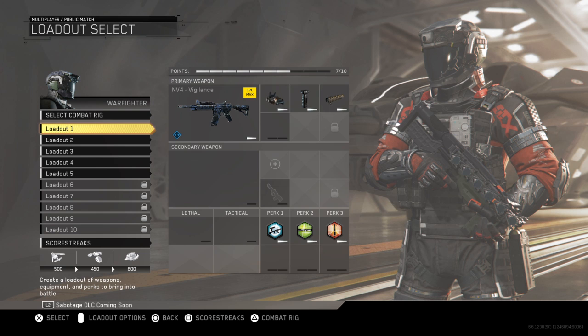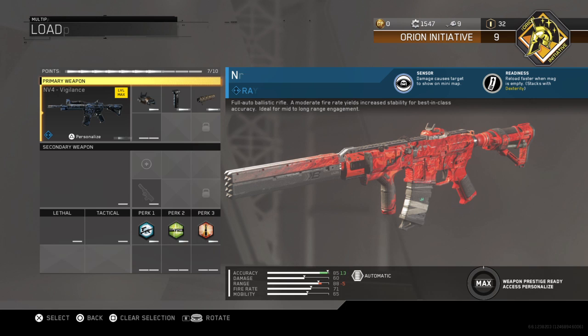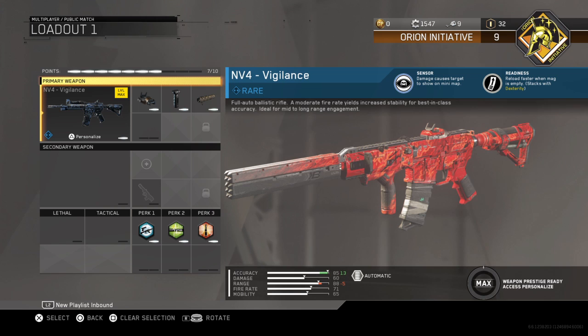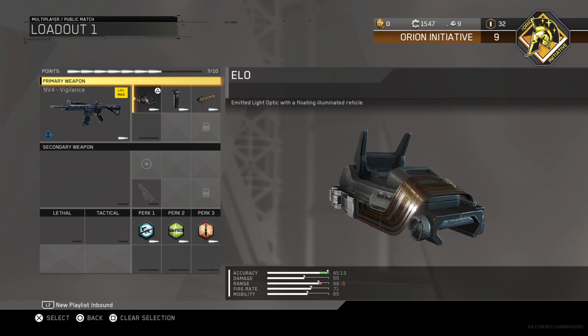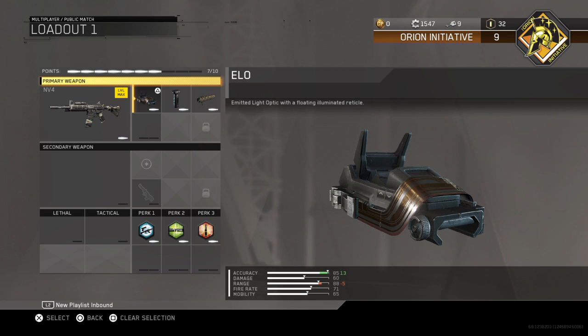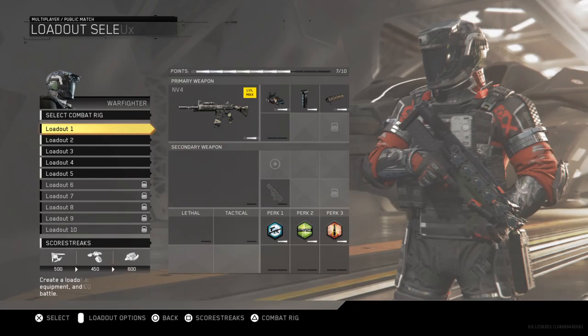So I'm going to show you the best class setup, in my opinion, of the NV4 Vigilance, or just NV4 anyway. It doesn't matter what type of the gun variant you use — it just matters about the attachments, in my opinion. So I'm going to switch to just the regular NV4. I recommend the ELO sight, a forward grip, and a suppressor. That's, in my opinion, the best class setup for this gun.